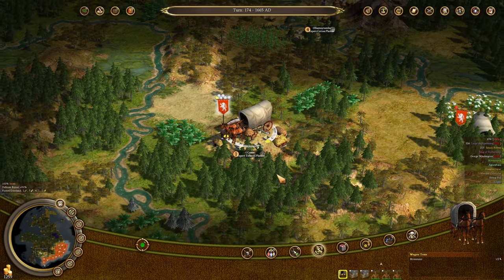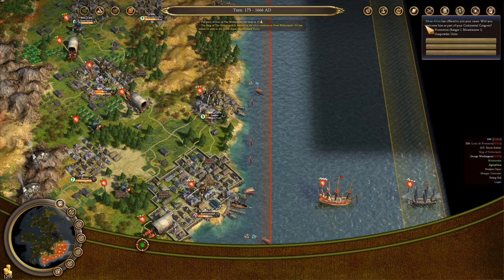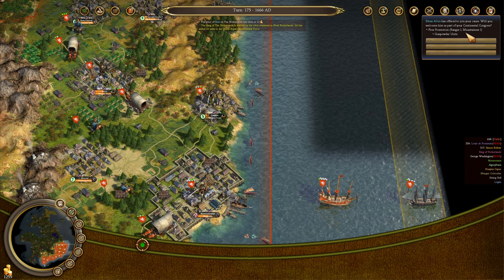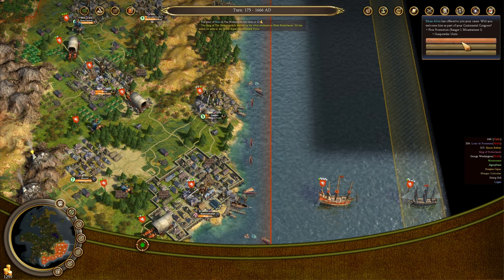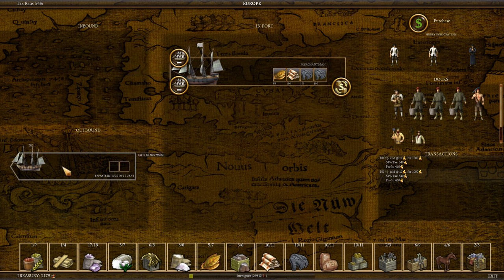I think he just has too many on hand — so we're going to bring those back. Those are valuable to us in making frigates and soldiers. Finally we get Ethan Allen, giving us free Ranger 1 and Mountaineer 1 — we absolutely must take that. Now we've got a boatload of goods to send off. The privateer is going to get sent back to the east; hopefully it does not get sunk because it only has 1.4 strength remaining.